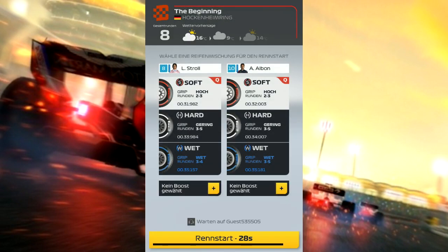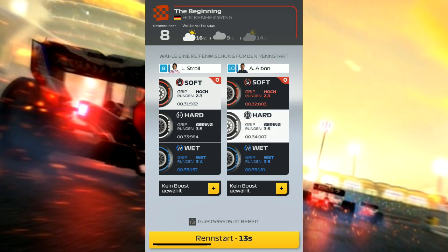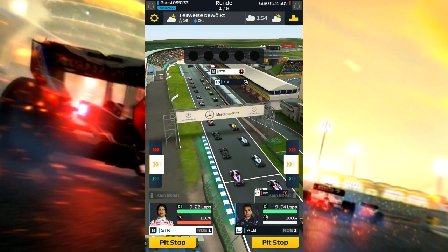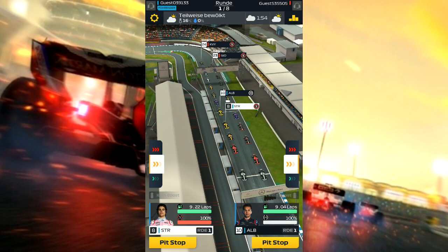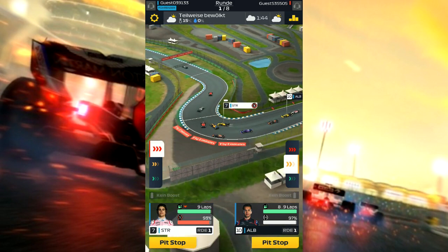Das war das Qualifying – Stroll und Elben haben die Konkurrenten geschlagen. Jetzt kann man sagen, auf welchen Reifenmischungen wir starten sollen und ob wir Boosts verwenden. Da haben wir noch nichts. Ich sage, ich gehe auf Hard und Soft rein – machen wir einfach eine unterschiedliche Strategie. Der andere Gast ist schon bereit, dann beginnt das Rennen.